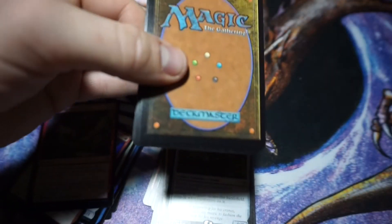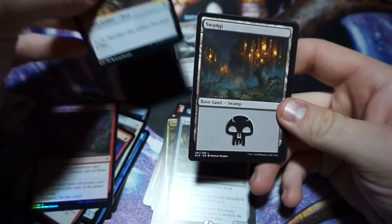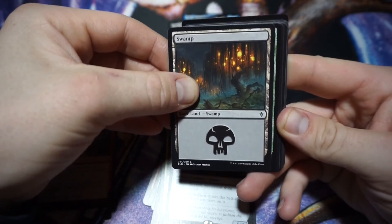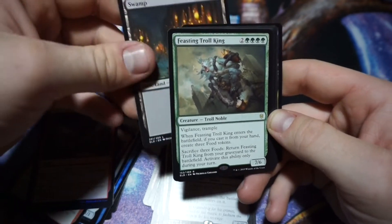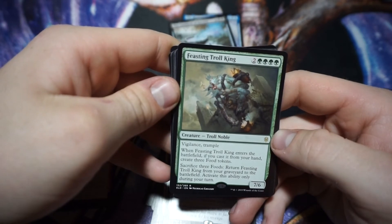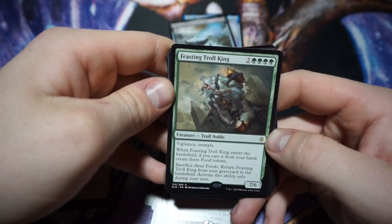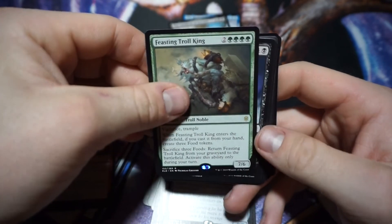Last pack — magic maybe, I don't know. Let's see. Food token, Swamp. Is that a foil? Oh it's green — is it The Great Henge? No. We just got trolled. Look at all the green mana you have to cast for this thing. It enters the battlefield — if cast from your hand create three 3/3 food tokens, sacrifice three foods, return from your graveyard to the battlefield. That's pretty cool.